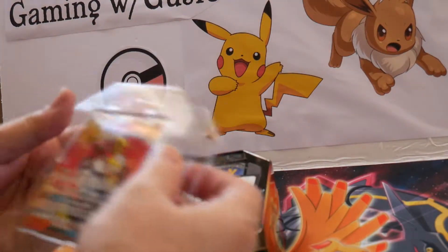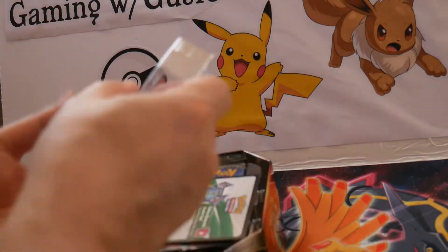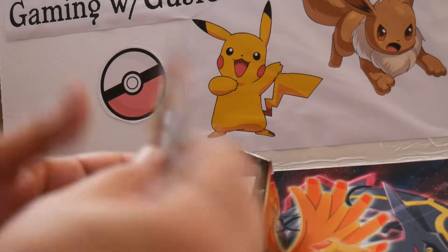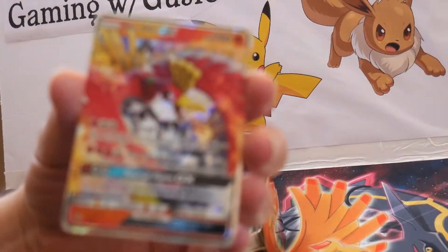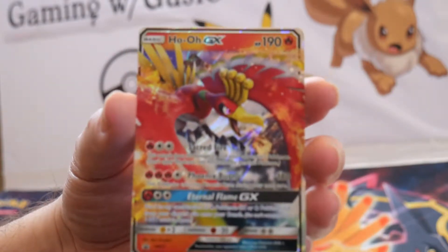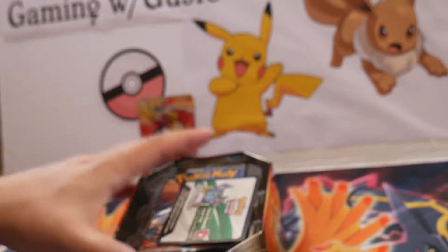Come on out, there you go. Ho'oh looks as if he's been run over by something with a lot of waves. It's a beautiful card, despite the fact that it has undulations.